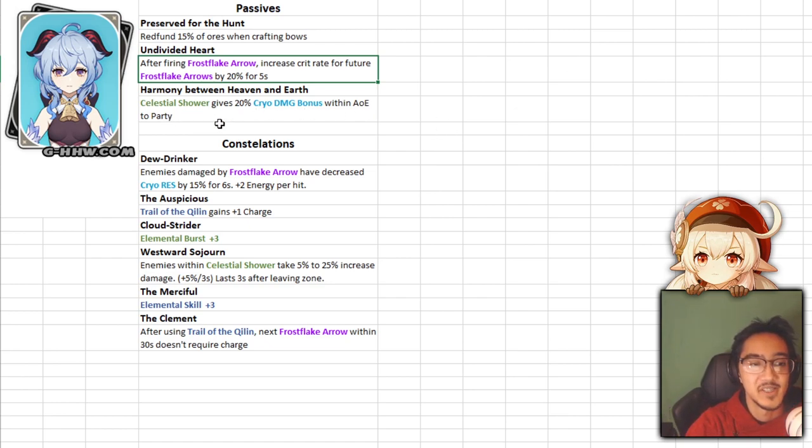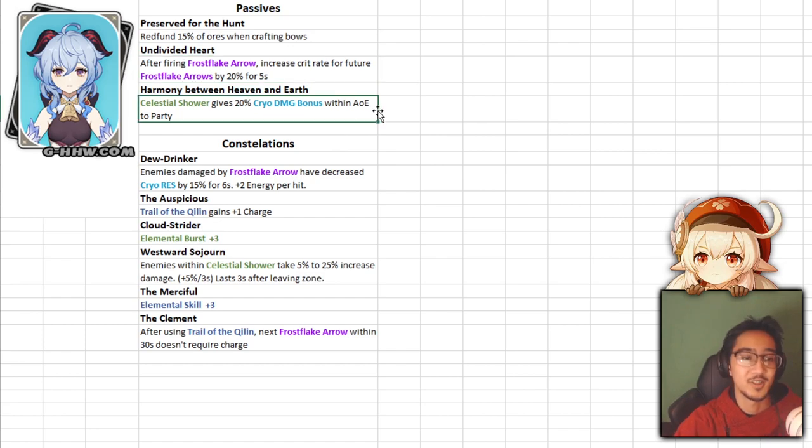Her next passive gives 20% cryo damage bonus to all party members within Celestial Shower's AoE, so if you have a cryo team it's easy extra damage. Ganyu's kit is pretty basic and very user-friendly — it's not a sword playstyle, it's a bow, but the character is simple and easy to understand. Compare that to Tartaglia who has all these different cooldowns, normal attack and bow switch — Ganyu is just: damage, buff damage, more damage, crit. Pretty easy to understand.